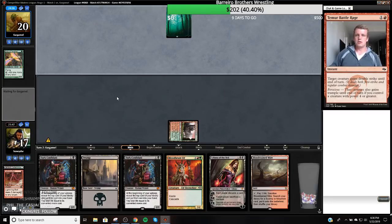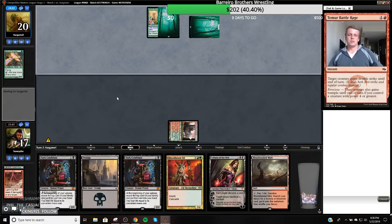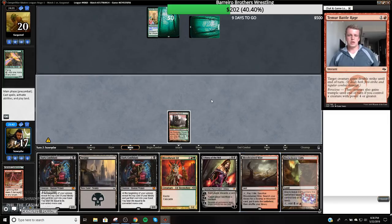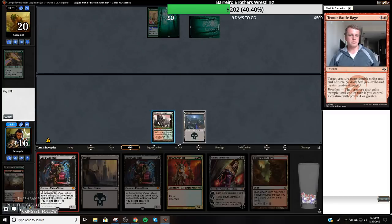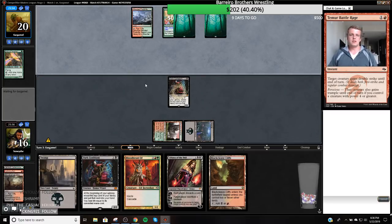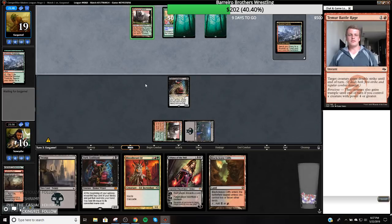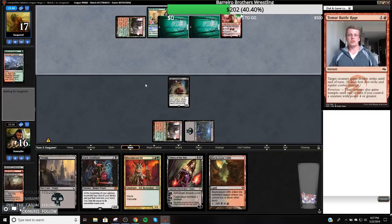We're going to play a Bob on two. I'm going to fetch a Swamp here because I would like more lands in case I get Blood Moon next turn. I would assume Bob is pretty solid against Ponza. They get access to four mana, so they can Bloodbraid Elf me, which looks like it's going to happen. A Chandra? Gross.